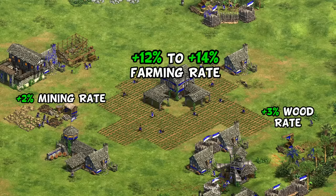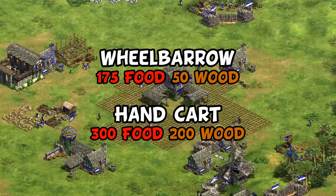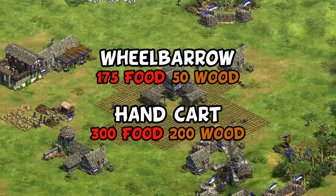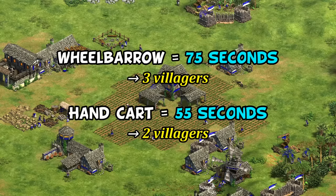There's almost no situation where you won't have both Wheelbarrow and Handcart significantly earlier than your opponent. Then, of course, it also saves the cost of those techs, which adds up to 725 resources that you don't have to spend. Third, and maybe most importantly, it saves the Town Center time spent researching those techs.